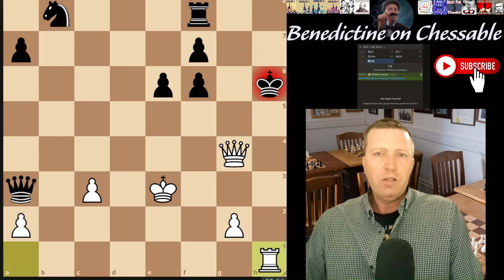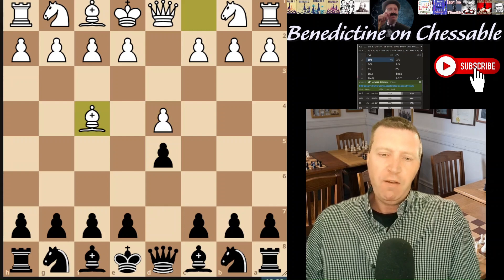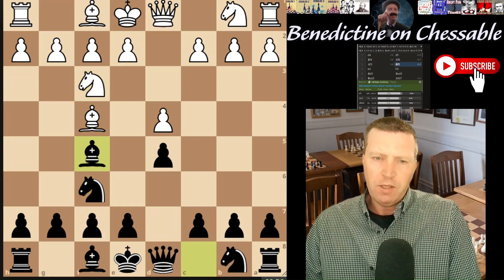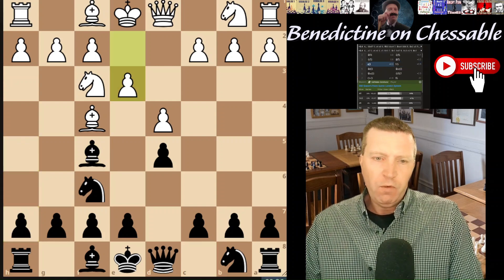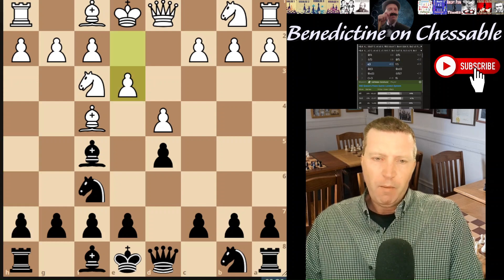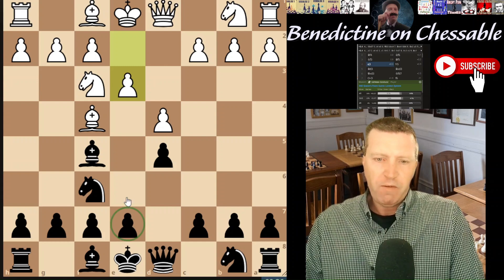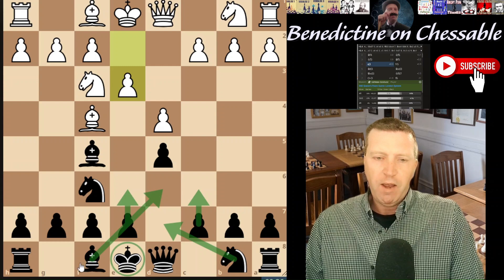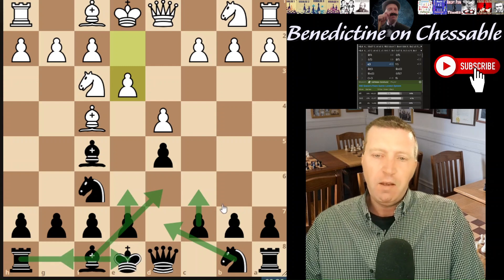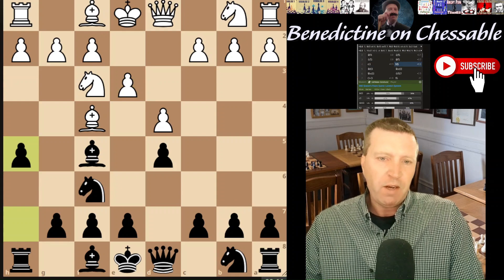Let's look at another example - a d4 opening. On d4 d5, white looks like it's going into a London System. Black's move is just not a good move - it's not a move - black is just over-complicating the position. What would I do? Normal, sensible developing moves like e6, bring the knight in, maybe play the bishop somewhere, and castle. That's it.